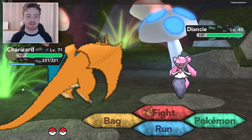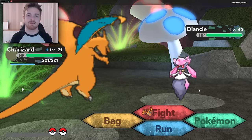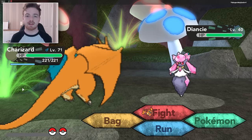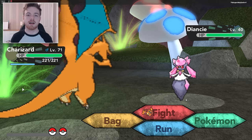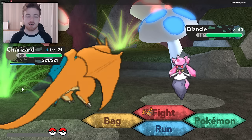Before we get into this, what you need to make sure to do is to have completed the sixth gym. Make sure that you've completed it and got the Rock Climb HM — that's what you need, the hidden machine Rock Climb.